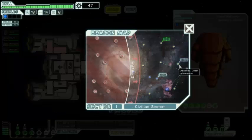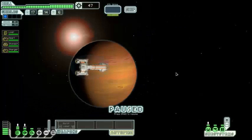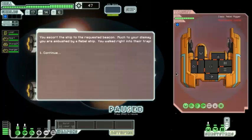The quest beacon is right there. One, two, three jumps to the exit which is pretty far in — that sucks. We pretty much have to head straight for the exit now. You escort the ship to the requested beacon, but much to your dismay you are ambushed by a rebel ship — you walked right into their trap. Those rebels and their pesky traps.